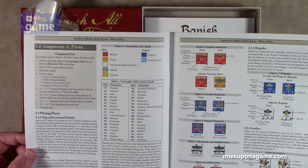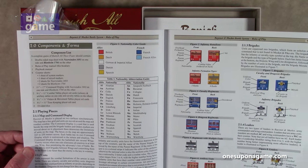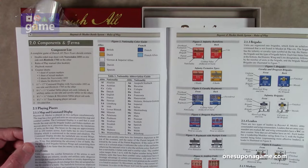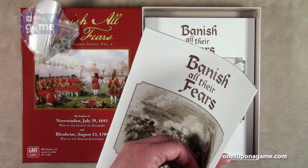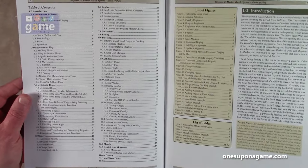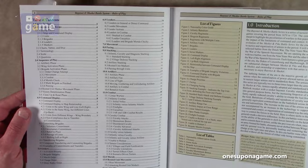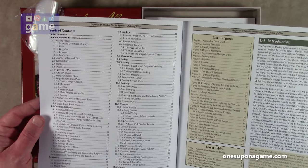The factions are the British, Dutch, German, and Imperial allies, Danish, and Spanish against the French and French allies. The rules cover sequence of play, command display, movement, facing, stacking, artillery, and combat.